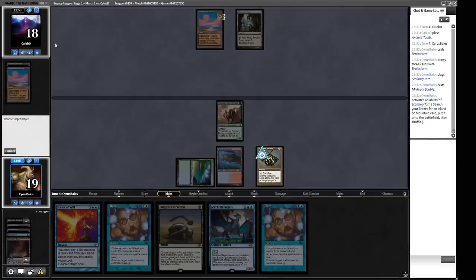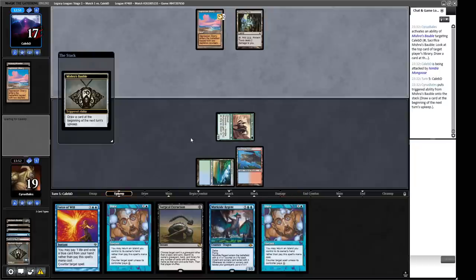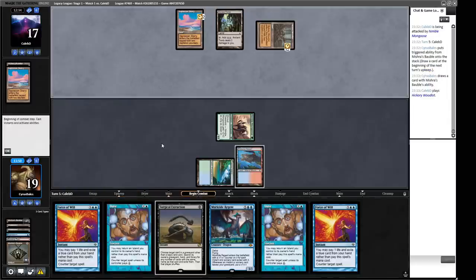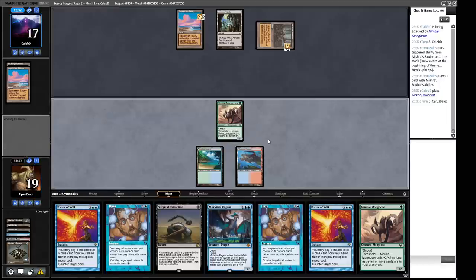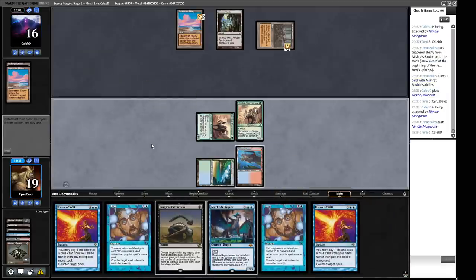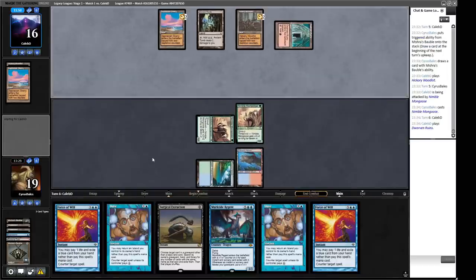We draw another Force of Will. A Nimble Mongoose — as much as I want a better clock, I don't really want to use all our tools here. We can just play the Mongoose. We have Force of Will with blue card backup, Force of Will with blue card, and Daze. We're representing Stifle with our one blue mana. A Dwarven Ruins and pass — it does feel like our opponent is saving up for Maelstrom Wanderer. I guess we just throw all the counterspells in and hope for the best. Once the first technique resolves we can extract it.